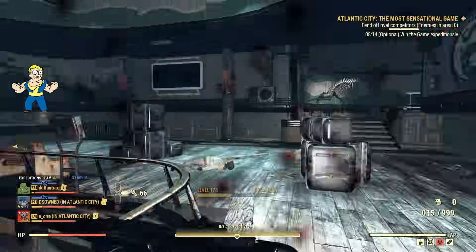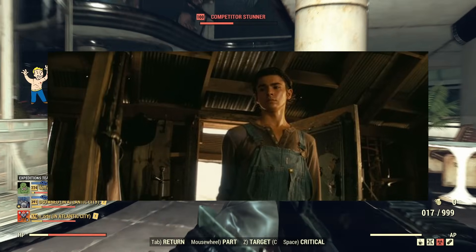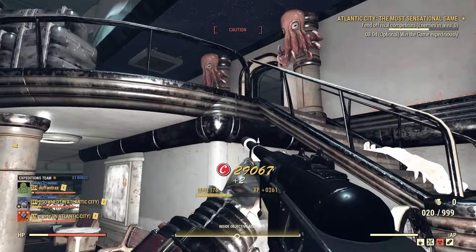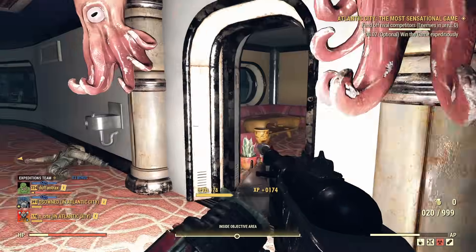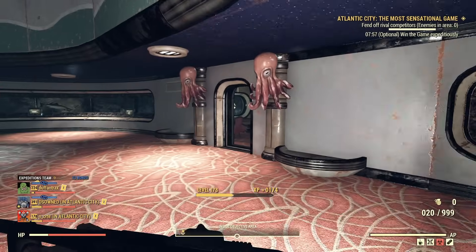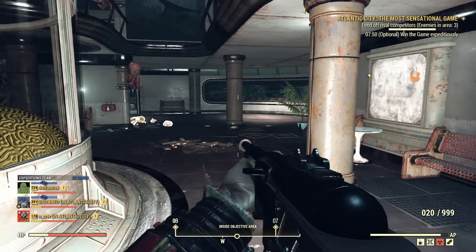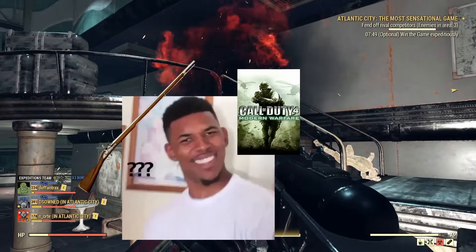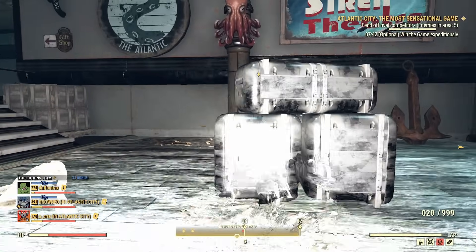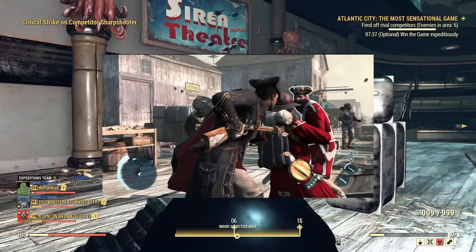Flintlock Musket. The oldest weapon on this list is the Flintlock Musket — it is the weapon Tommy the Farmer tries to grab before the Ghoul shoots him dead. The Flintlock Musket was the most common weapon of European armies between 1660 and 1840. It was a very long gun that could only fire once before reloading, took time to reload, and had a pretty abysmal effective range. Still, you can't get to modern warfare without going through the Flintlock phase, and repeating rifles like those made by Winchester would eventually lead to its demise.